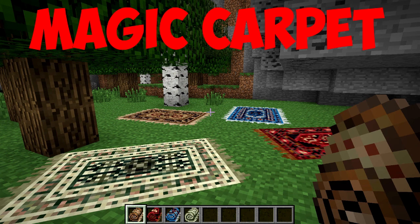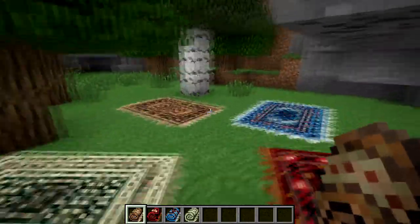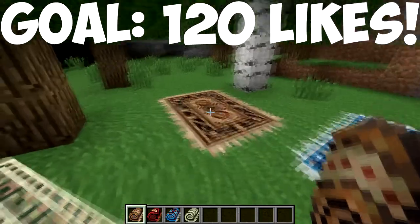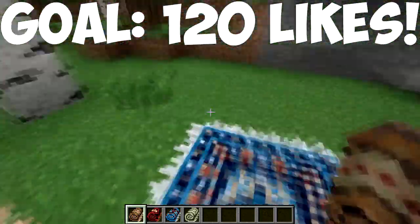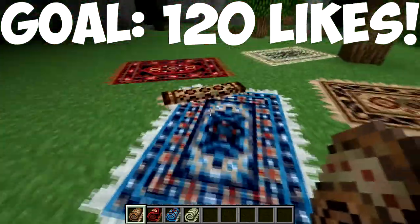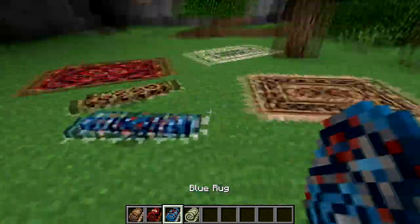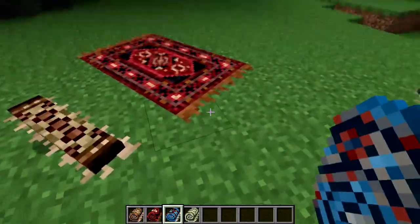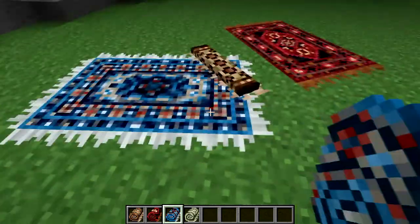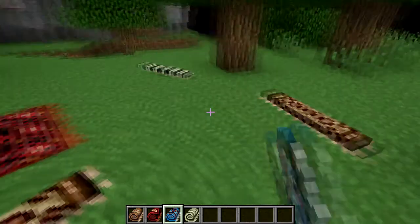This is a really interesting mod — as you guys can see, I've got some rugs down right there. They're nice decoration to add into your world and they give a really awesome little effect. Look how awesome that is — that's the rolled carpet. If we click that it's going to roll them up, and if we click it again it'll spread them out. It's really cool.